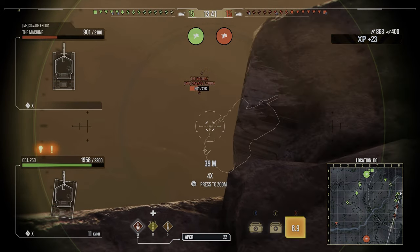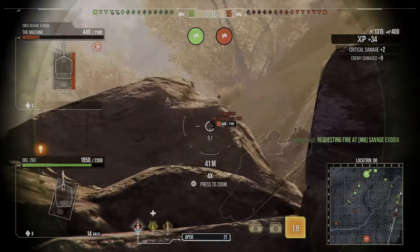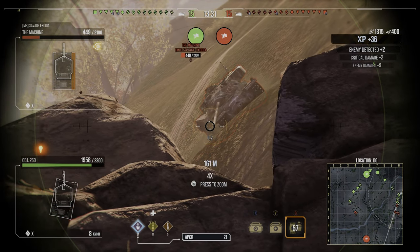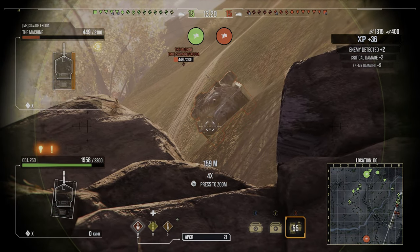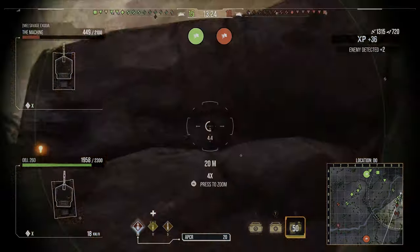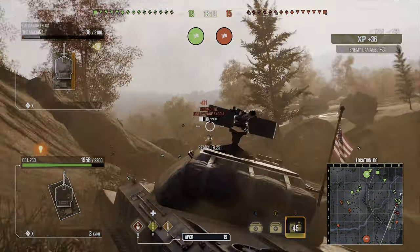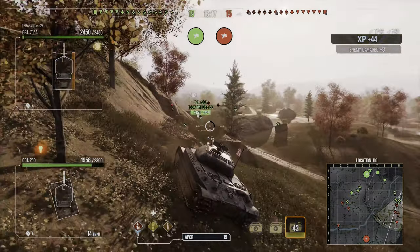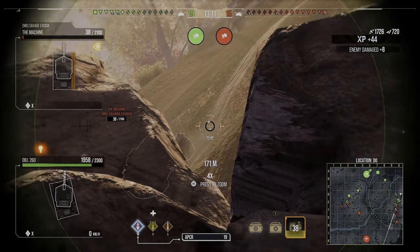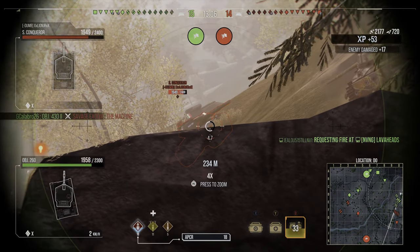Now that I'm in this location, you can see exactly all the stuff you can see from this spot. Usually if you weren't up here, the enemy team would be able to go all the way up where that T57 was and they would have so much more mobility on their side of the map. You are denying a good portion of their side of the battlefield right there, and that is why this position is so key. The rocks are covering my lower plate — all they see is maybe a little bit of my upper plate and my turret.